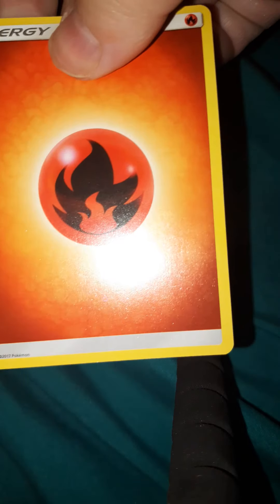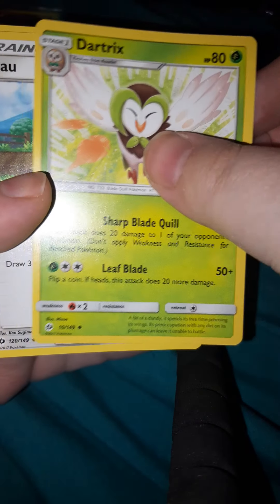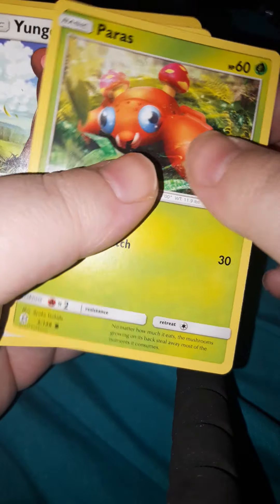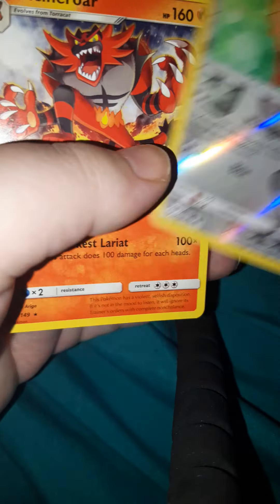So I'm opening up a regular Sun and Moon pack. Here is the code. Fire energy. Poké Ball, Dartrix, Rowlet, Machamp, Caterpie, Paras, Yungoos, Shellder, Lollipop, and Incineroar.